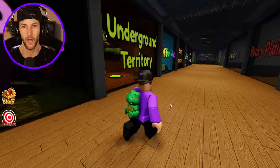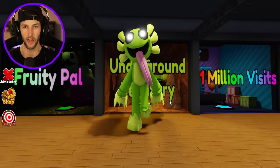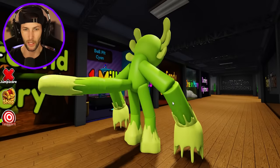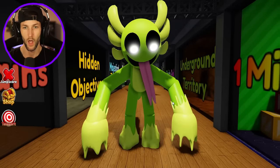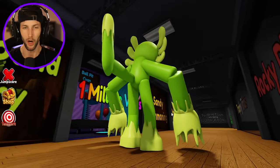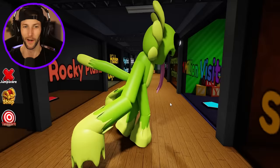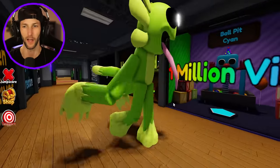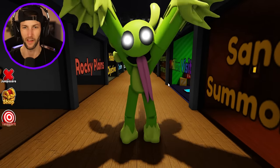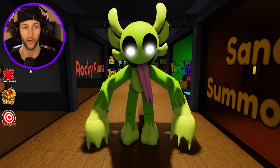Next up we have Olive — underground territory. I remember seeing a character that looked kind of similar to this, but did they remake it? This one looks so much better — they just added details. He's got this green goop on his hands, his feet, and his tail. I don't know how I'm going to do like a top ranking for these. I think I'm going to do like a top five cause I like so many of these. And this one's one of my favorites — and I already got like four favorites already.